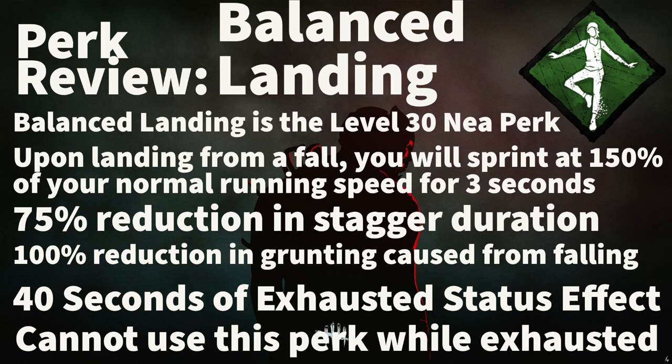When you land from a fall, you will start sprinting at 150% of your normal running speed for 3 seconds. This perk also reduces the stagger from falling by 75% and muffles the groan you make from falling by 100%.